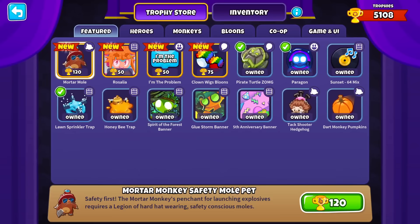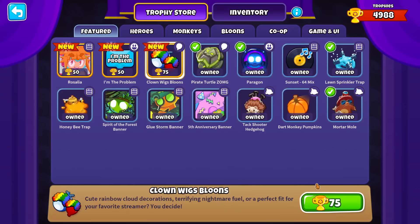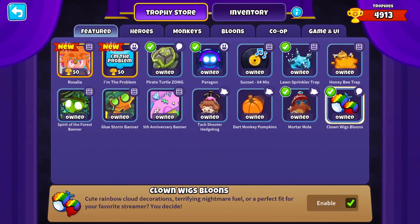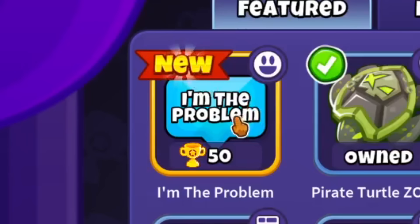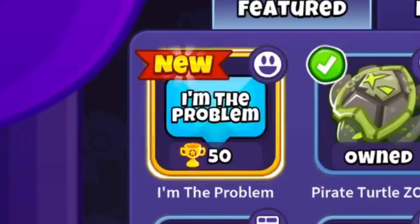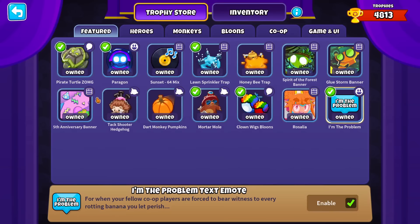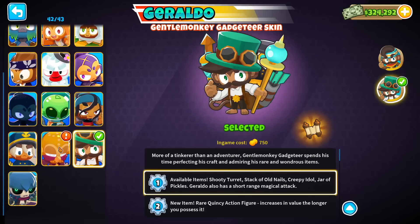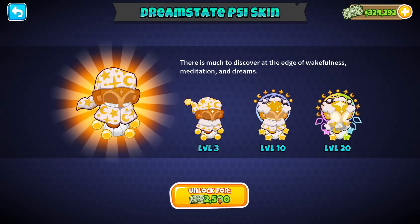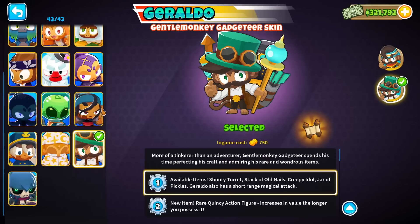There's not a whole lot of them, actually. We've got a Mortar Mole, we've got clown wig bloons if you want the bloons to match yourself. This is a pretty good one. Rosalia. And lastly, an 'I'm the problem' text emote. Next, they should add an 'it's me' and a 'hi' emote to truly make it complete. And next up, new hero skin? Yes — Sleeping Sai. If you use Sai and you like sleep, then this is a pretty nice skin for you.